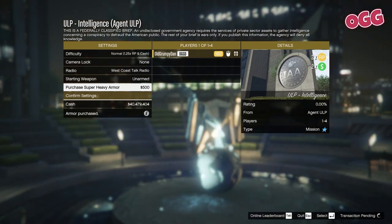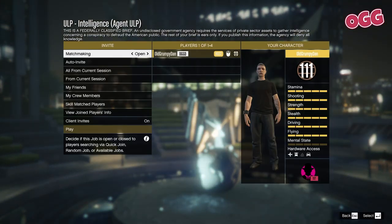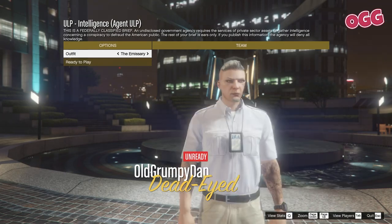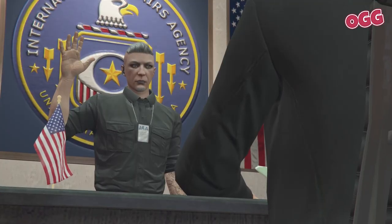Fill your weapons and purchase armor — you'll need it. Hit confirm settings. And now if you're doing this solo, you'll need to be on the ball here and quickly set the matchmaking to closed. After that, tab down to play, set your outfit and set yourself as ready to play.